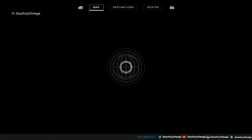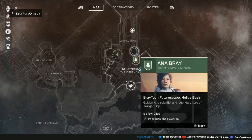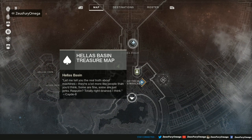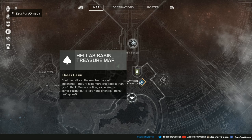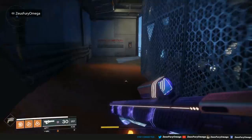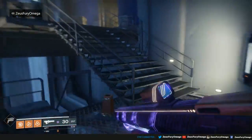What does the description say for the third one? Let me tell you the truth about machines — there are a lot more like people than you think. Some are fine, some are just jerks. Rasputin. Gate 6. Doesn't give me much about the actual location, but we'll go with it.